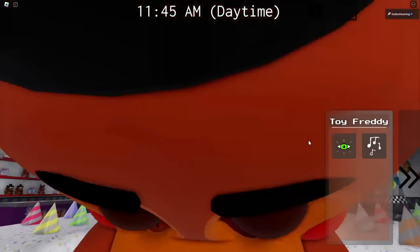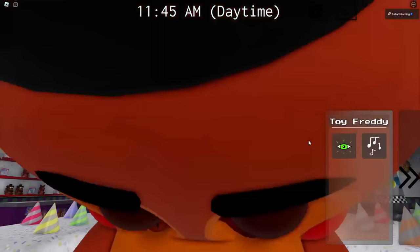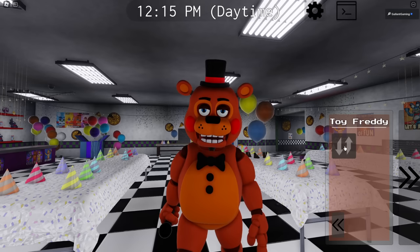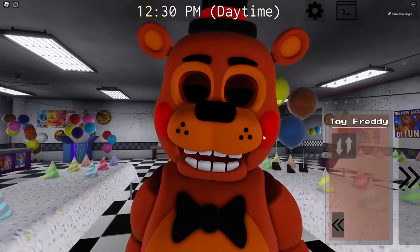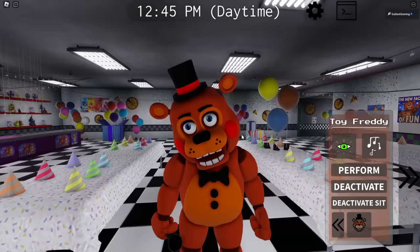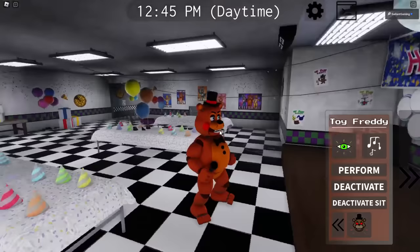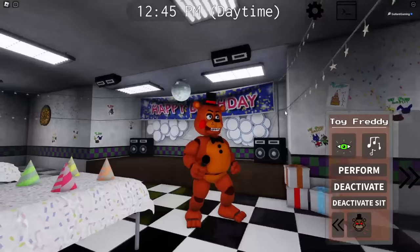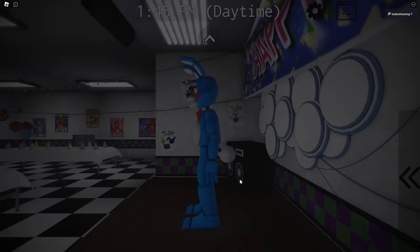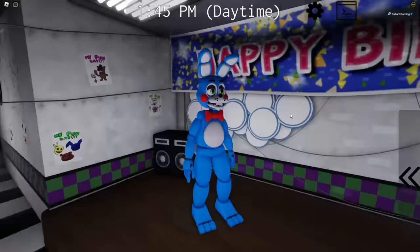Toy Freddy also has a perform ability, a deactivate - he looked really scary before he deactivated - and a deactivate sit where he takes a little nap, and you can stand him back up. There's also an ability that turns off his eyes and makes him spooky. At night he has a terrifying Toy Freddy pose and a really ridiculous walk. For the jumpscare, there you go - what a goofy fella.